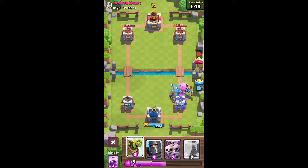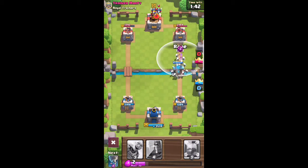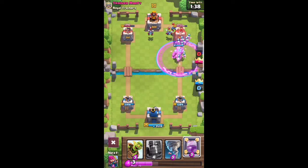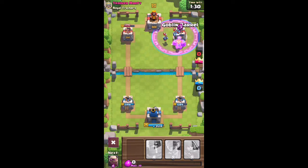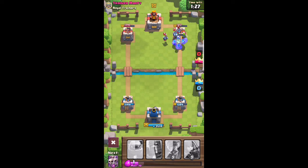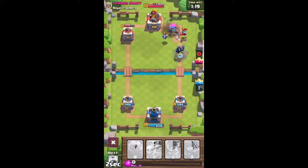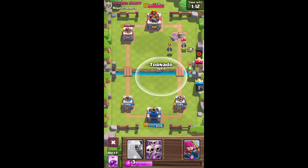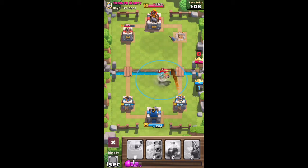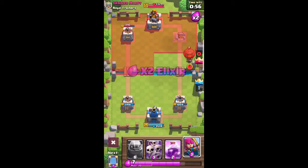I don't have anything to stop it either. So you're going to see this. There we go. Another Rage. Okay, with the Goblin Barrel. Oh, that tower's down. Easy. Dark Prince push right behind that guy. This isn't too great of a deck — it has like no air, no defense against air at all. Okay, so I'm just going to wait this out, wait until they start to push.